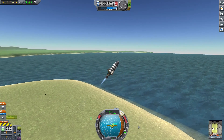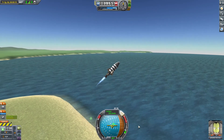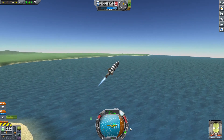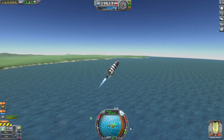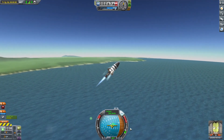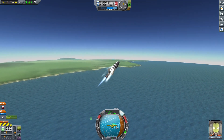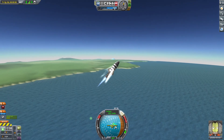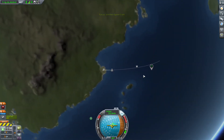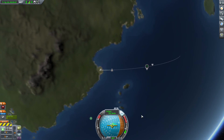Press S so your nose is slightly tilted up. Increase speed a bit. You don't need to be directly on top of the marker — your nose just needs to be almost 45 degrees so you go both upward and toward your target. Keep pressing A if you are drifting too far to the side. Press M to check your progress on the map and make sure your location and the marker are aligned.